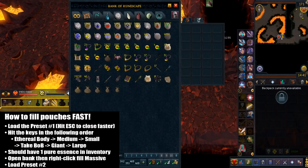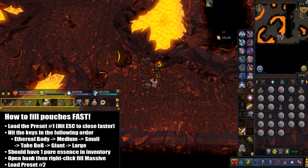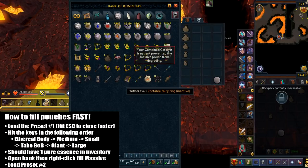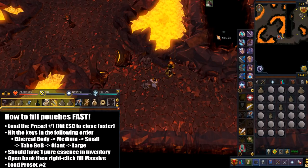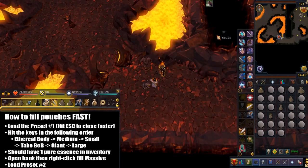Here's how I fill my pouches really fast. Start by loading preset number one — hit the escape key because it closes it faster. Hit all the keys in the following order: start with the ethereal body, then the medium pouch, then the small pouch, after that take beast of burden, then giant pouch, and finally the large pouch. At this point you should have exactly one pure essence left. If not, either the server didn't register one of your keybinds or you just didn't press them. Just open the bank interface again and right click fill on the massive pouch.